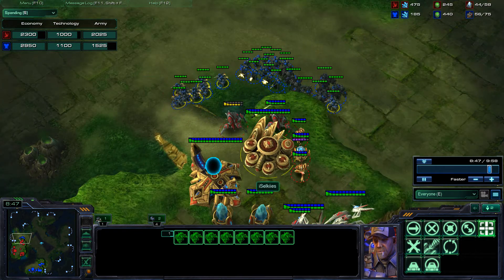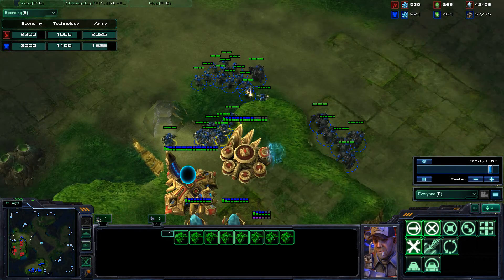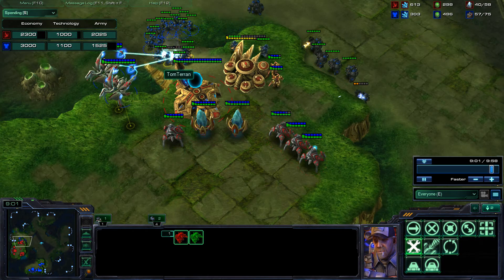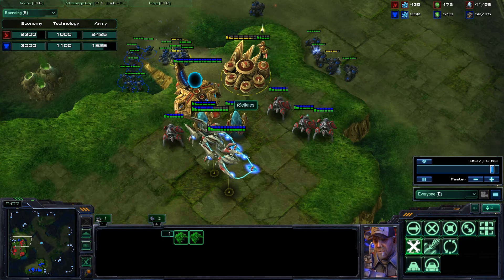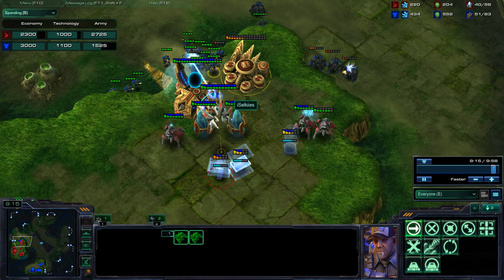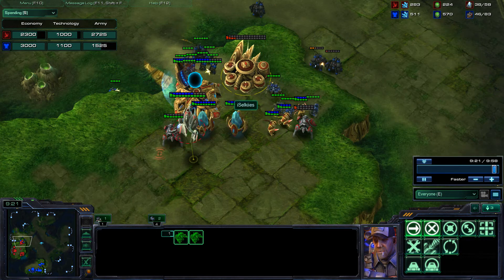I don't like attacking into somebody who has no low-ground buildings, because if he just force fields at the bottom of his ramp, he can warp in some more sentries and force field, and you'll never get up that ramp — you'll just be sitting there with SCVs unable to fight. Be aware that if he doesn't have any real estate on the low ground, you're not guaranteed to do damage when you attack.